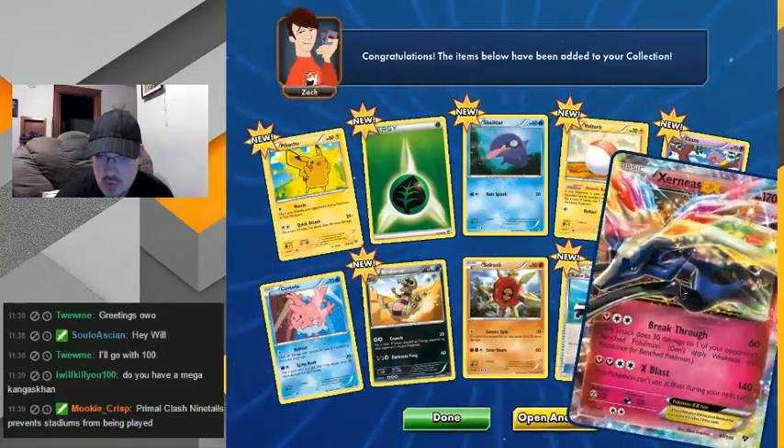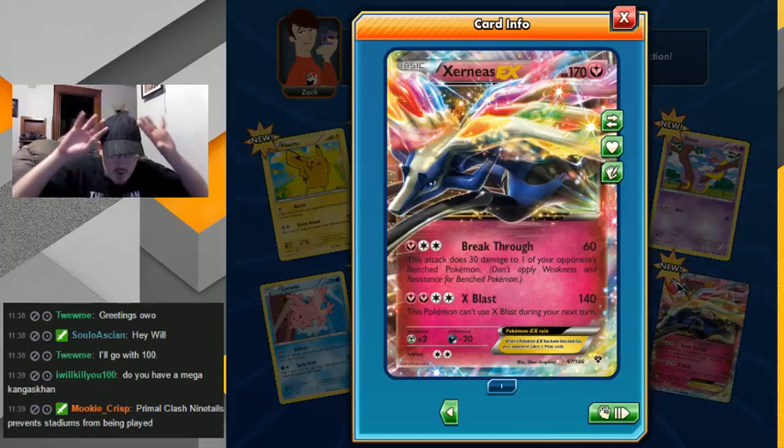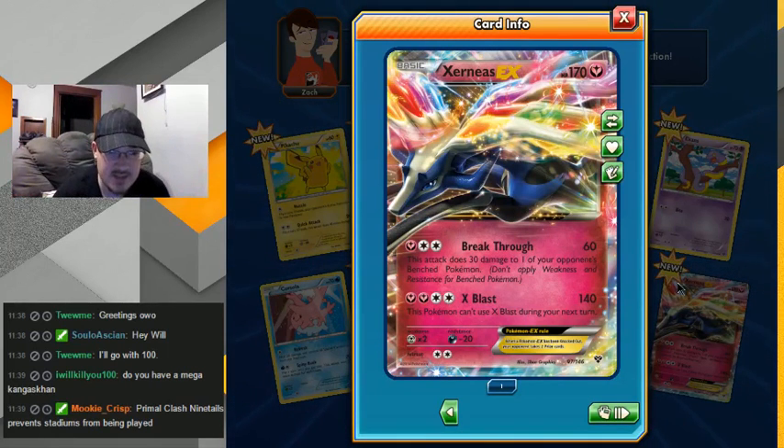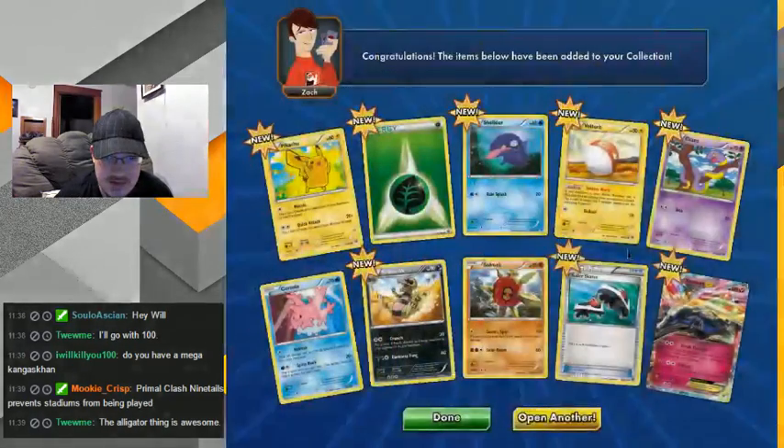Ooh, hey — a fairy EX! I like the art of his horns, like just opening into rainbow glistens. This attack does 30 damage to one of your opponent's bench Pokemon — that's pretty good. Not bad, doesn't seem too overpowered — well, kind of a little bit, but I like the artwork on it. That's cool, I'll take that one.